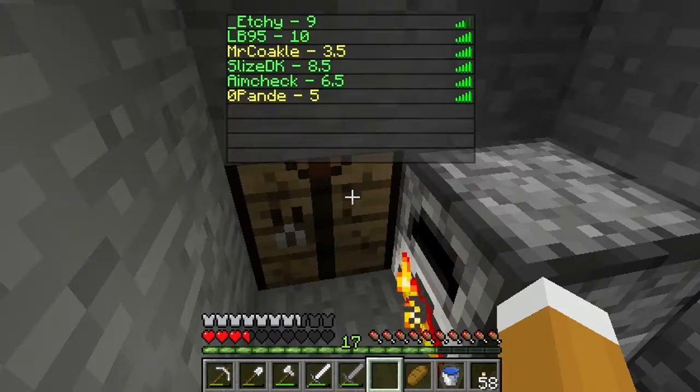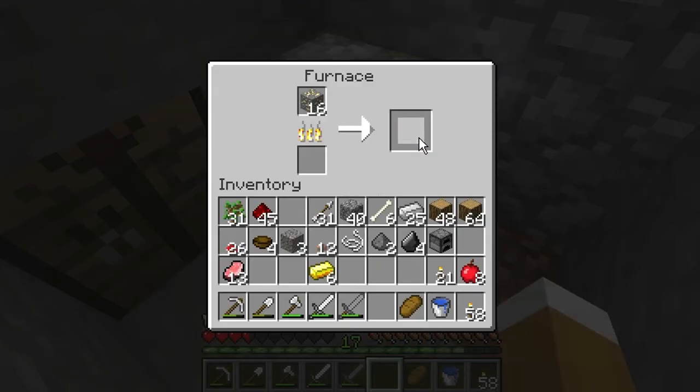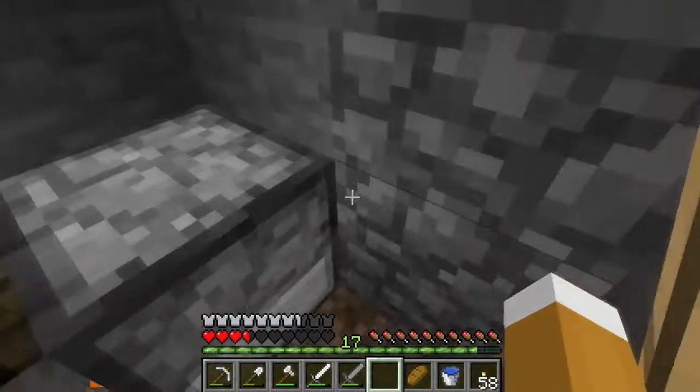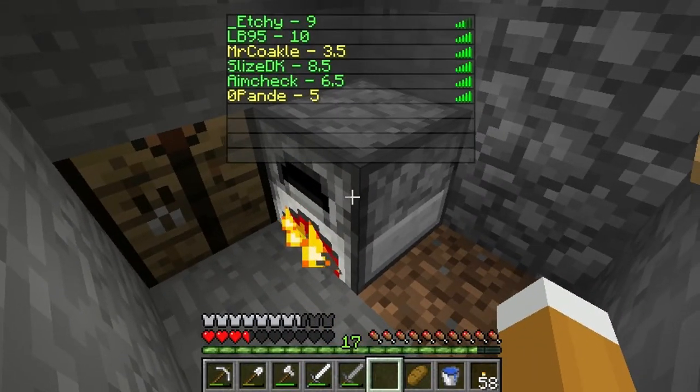Well, the luck has finally smiled on me. Oh, I'm again in deep shit. Panda ate one or two apples. Aim check ate two apples. So I'm still in deep shit. This will be enough for two apples — yes, two apples. And two more golden ingots and it's three apples. Almost full health. That's cool.